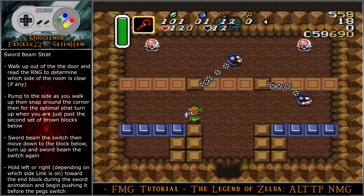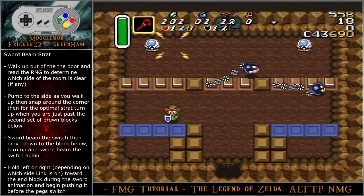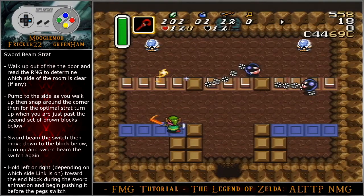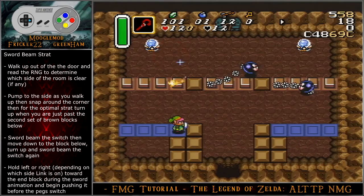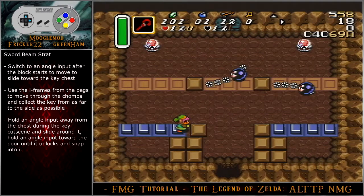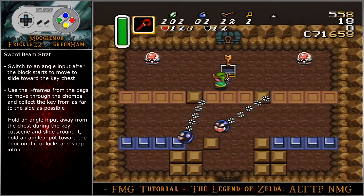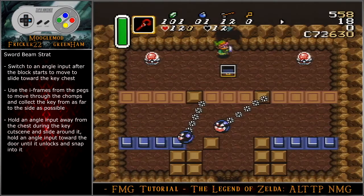Pump to the side as you walk up, then snap around the corner. Turn up when you are just past the second set of brown blocks below. Sword beam the switch, then move down to the block below. Turn up and sword beam the switch again. This strategy is highly RNG dependent — the sword beam has a large hitbox and there is a good chance the chomp will eat your beam if it is close to the crystal switch. Hold left or right, depending on which side Link is on, toward the end block during the sword animation and begin pushing it before the pegs switch. Switch to an angle input after the block starts to move to slide toward the key chest. Use the iframes from the pegs to move through the chomps and collect the key from as far to the side as possible. Hold an angle input away from the chest during the key cutscene and slide around it, then hold an angle input toward the door until it unlocks and snap into it.